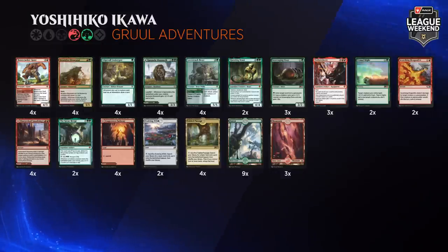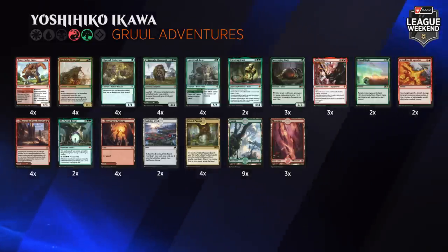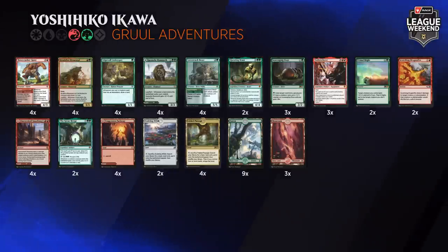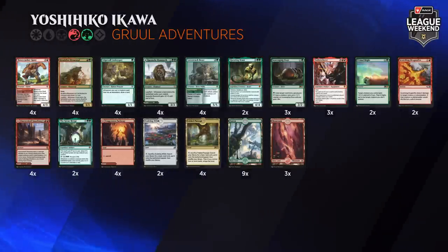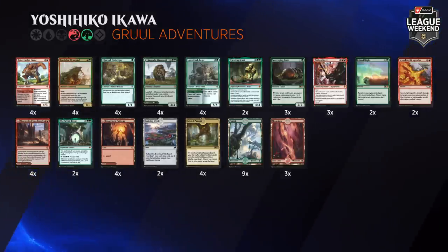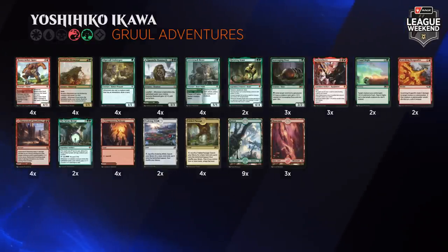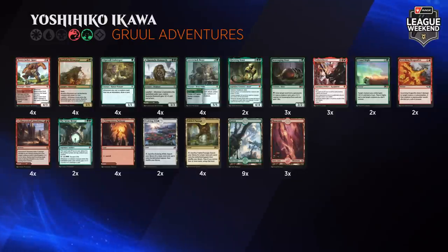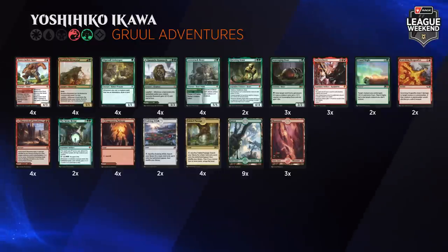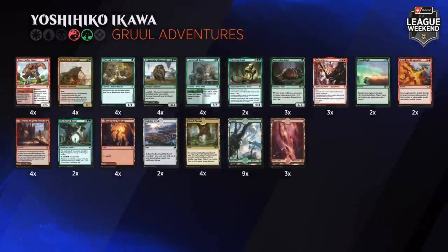Cedric's thoughts: Gruul Adventures was put on the map most notably by Autumn Burchett and Emma Handy at the 2020 Season Grand Finals. The main reason to play this over a monogreen aggro deck is Ember Cleave. As for how good it is in this metagame — it's powerful because those two excellent players did great with it a couple weekends ago. With aggressive decks you can beat anything. Great Henge is powerful, Ember Cleave is incredibly busted. It is the best way to be attacking right now. That doesn't sound too good for Mathieu Avignon on the other side, playing mono green aggro — no access to Ember Cleave, but he has a few tricks by being monocolored.